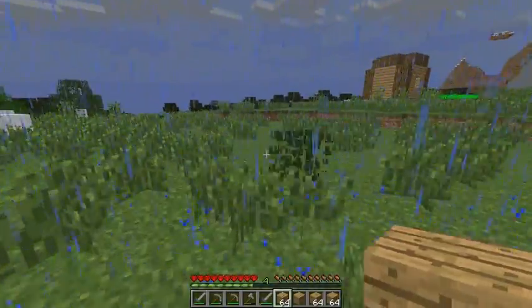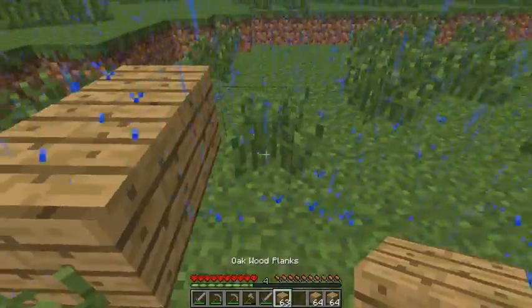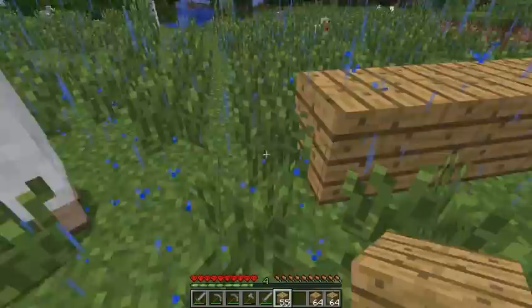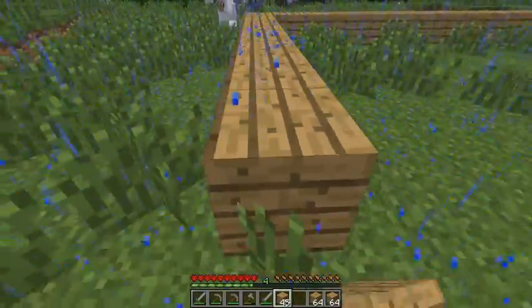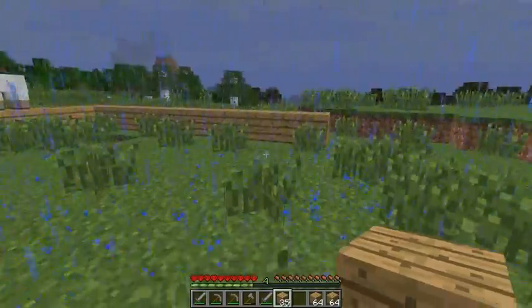Let's make our big house right here for our little group. Nice, warm, welcoming little tree. I think that should be big enough — we don't want to overdo it. That's pretty good. Let's fill this up and break all the grass.